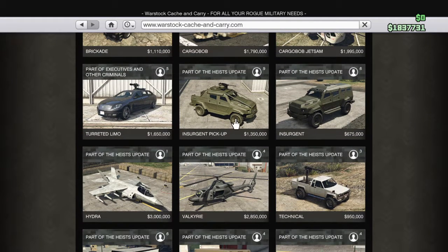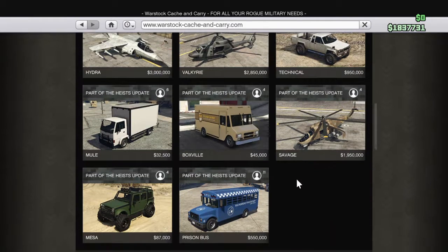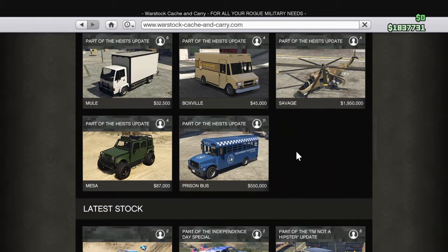These vehicles: the Insurgent Pickup, Insurgent, Technical, Valkyrie, Hydra, Fox, Biff, Savage, and possibly the Mule as well. You have to actually unlock those in heists — as well as the prison bus. The Mesa — I think that's automatically unlocked, so that's good.